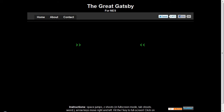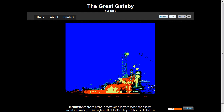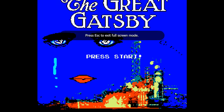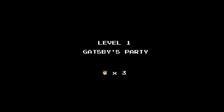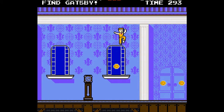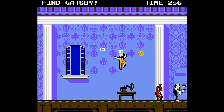Hey guys, it's time for something completely new — we're gonna play the Great Gatsby for the NES. This is a little platforming game that someone made. If you go to thegreatsgatsbygame.com you'll be able to play this for yourselves. If you've never read the Great Gatsby you probably should — it's a good story. I mean, they made you read it in like year eight. We play as Nick Carraway and our first mission is to find Gatsby.